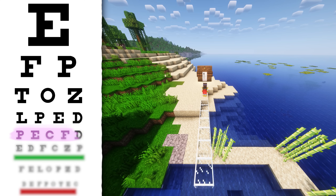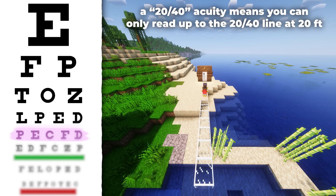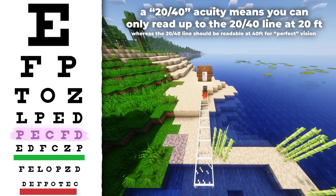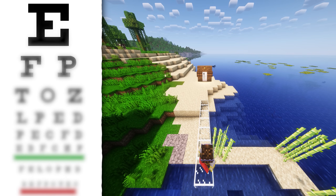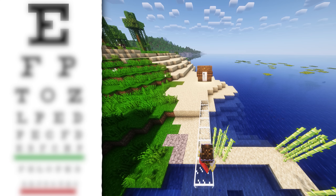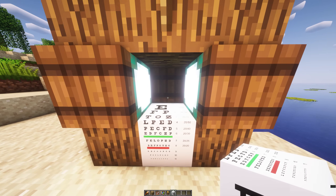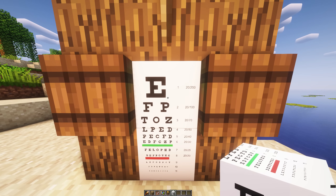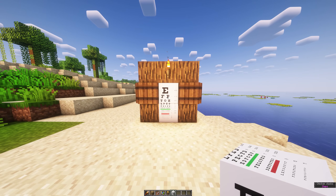But what if you aren't perfect? For example, 20-40 or 6-12 acuity means that while a person can only read the line from 20 feet or 6 meters away, a perfect person can read it from 40 feet or 12 meters away. This pattern goes up to 20-200, or the big E, which a perfect person can read from 200 feet away despite the impaired person only being able to read it from 20 feet away. Testing Steve on the Snellen chart is simply a matter of recreating a properly scaled version in Minecraft, walking back the appropriate distance, and taking a gander.